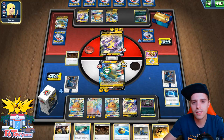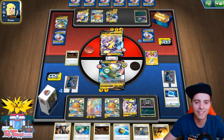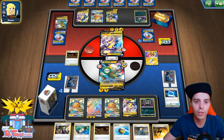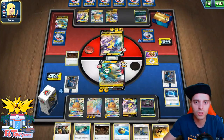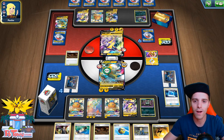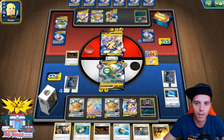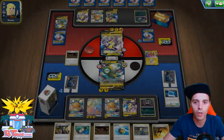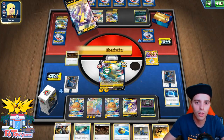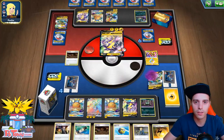Also, he will need to find his own Toxtricity VMAX, seeing as there are two Communications and an Evolution Incense in his discard pile. I wonder if he's gonna be able to pull it off. We are still poisoned, so that can help him out. He can hit a clean shot — 180 if he wants to. And that's what he decides to do, which is totally awesome for us.